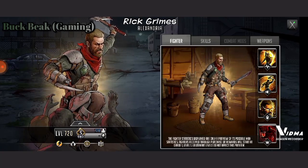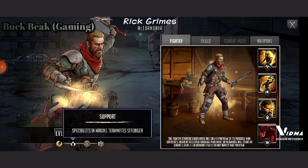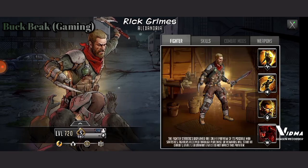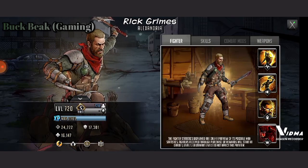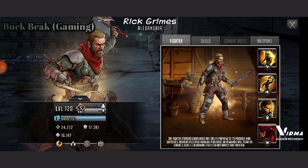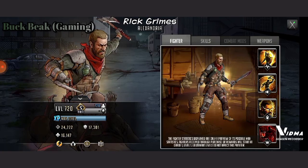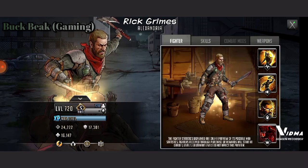Rick Grimes, Alexandria. His trait is Fast. His role is Support. His allegiance is a member of Alexandria. Now, let's take a look at his stats. His attack stat is 24,222. His defense is 17,301. And his HP is 16,147.